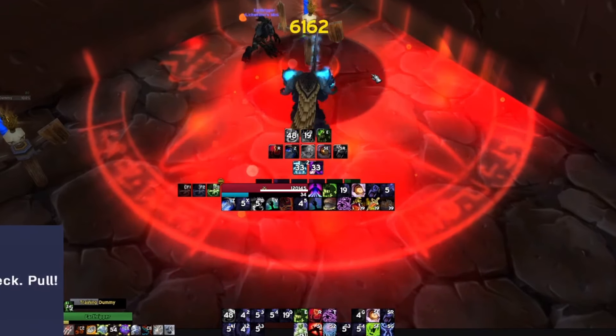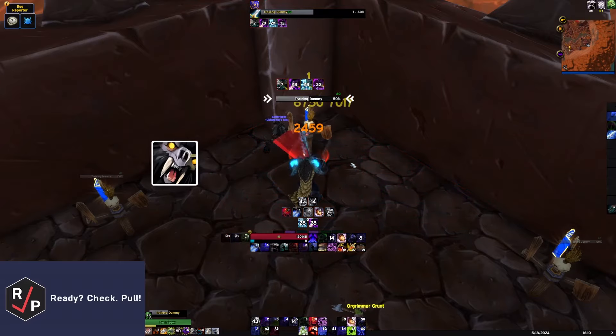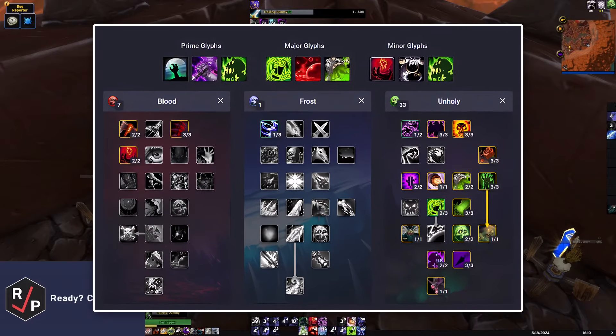Using a rune gives you 10 Runic Power, which you'll build up for your filler abilities, utility, and for Summon Gargoyle, which lasts for only 30 seconds but is a massive chunk of your overall damage.